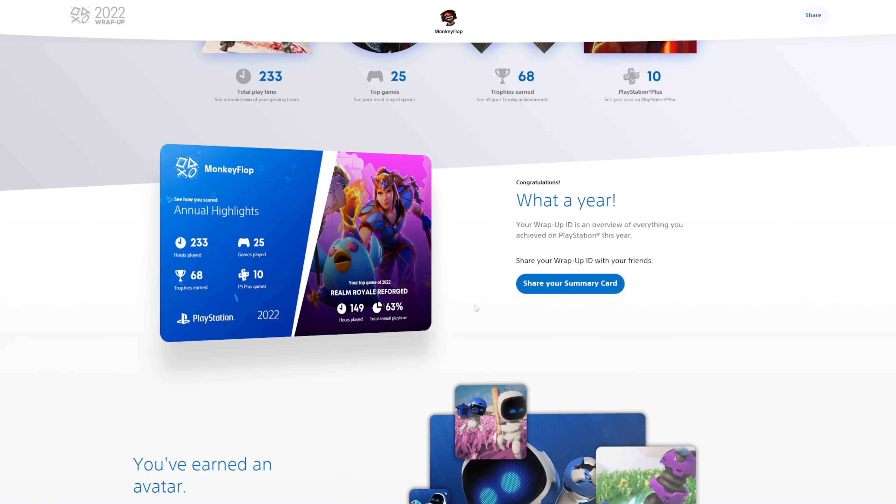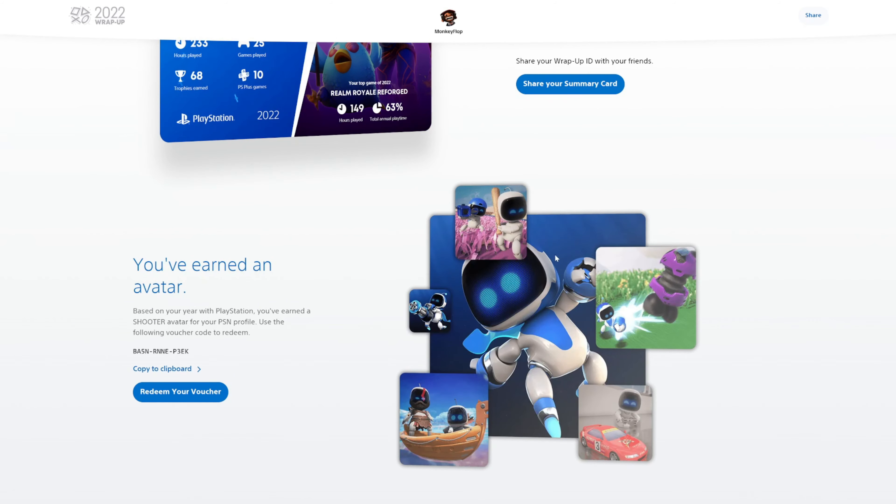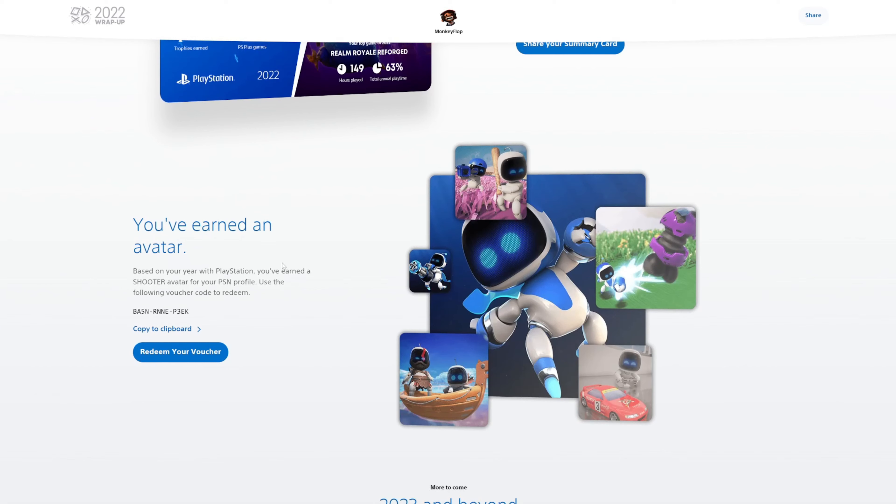If you're on Twitter, definitely at me showing me your player card and your stats — let's see how they all match up. You can click here to share your summary card. I did this on my mobile device before recording just to see how everything was and took a screenshot. If you want to share it through the PlayStation Network, just click on this and select what you want.